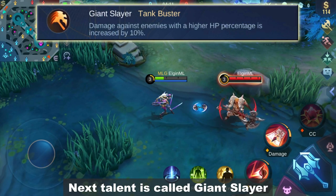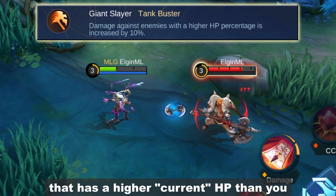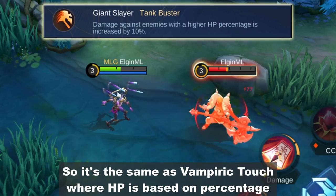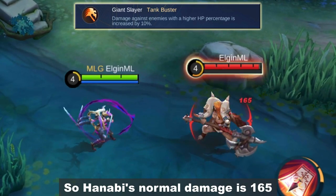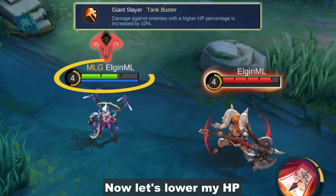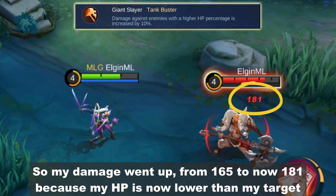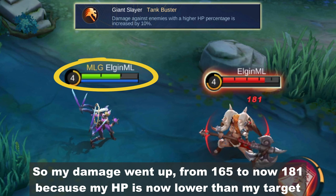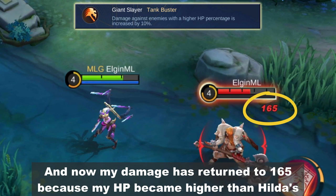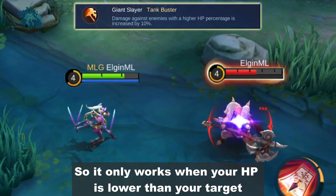Next talent is called Giant Slayer. It gives you 10% damage increase when dealing damage to enemies that have a higher current HP than you, so it's the same as Vampiric Touch where HP is based on percentage. Hanabi's normal damage is 165. The talent is not working yet because I have a higher HP percentage than Hilda. After lowering my HP, my damage went up from 165 to 181. And once my HP became higher than Hilda's, damage returned to 165 — so it only works when your HP is lower than your target.